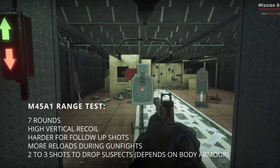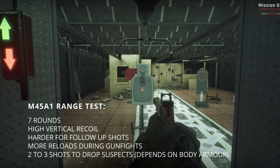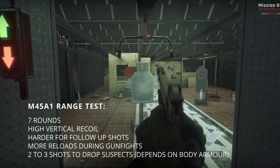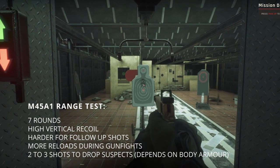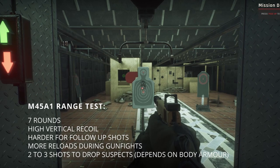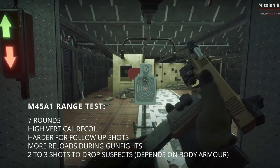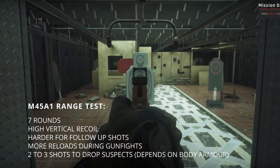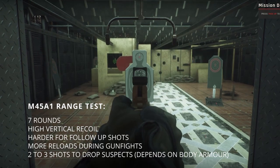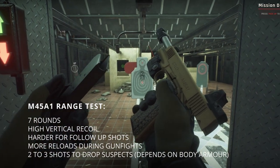The M45A1 comes with seven rounds per mag and high vertical recoil, which means you need a lot more compensation when placing shots. It is harder to do follow-up shots especially on moving targets, and the low mag capacity means more reloads between gunfights. For the most part I felt that about two shots would get suspects down, so if you place your shots carefully you can drop or incapacitate them most of the time.